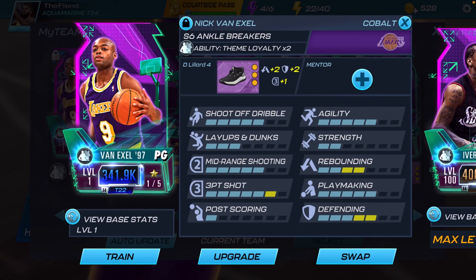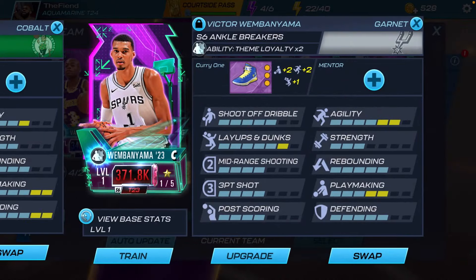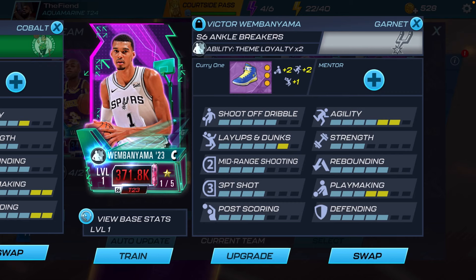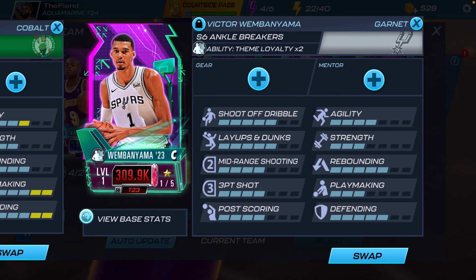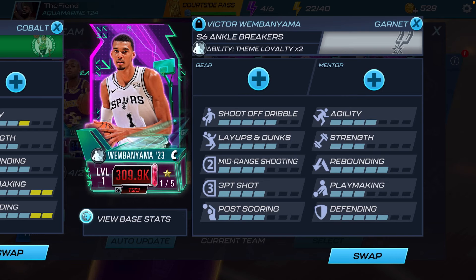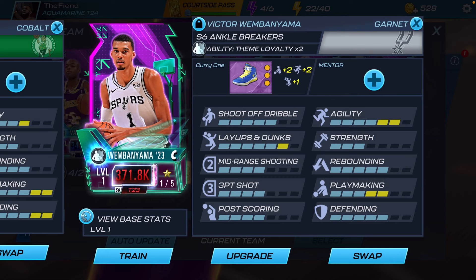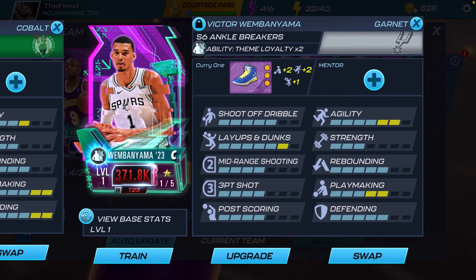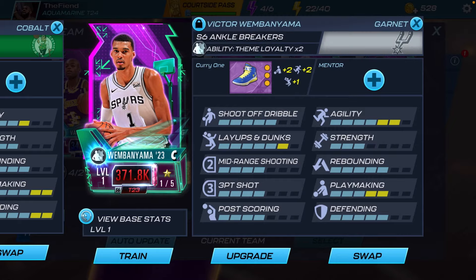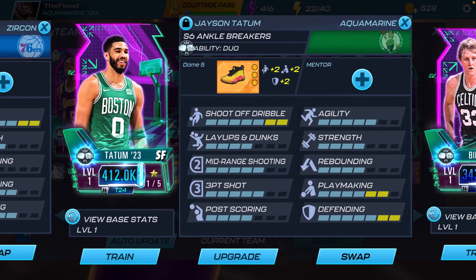The D Lillard Fours aren't really good for guards but it's the best shoe I have to give him. The card I'm hyped for throughout this whole theme is Victor Wembanyama. He has five in shoot off dribble, five in layups and dunks, five in rebounding, and five in defending. I'd say boost up his playmaking, agility, and shooting stats. I gave him the Curry One shoes which propped his playmaking up to five, agility up to six, and layups and dunks up to six.